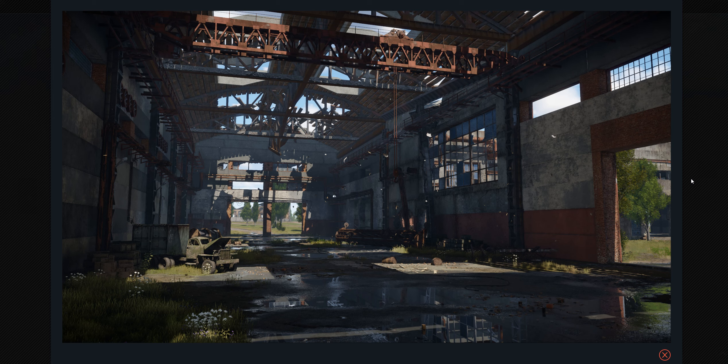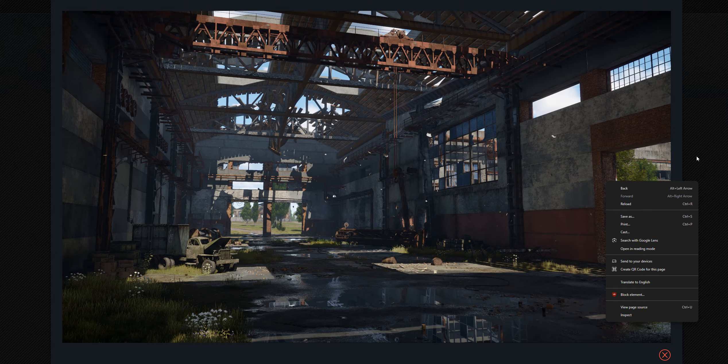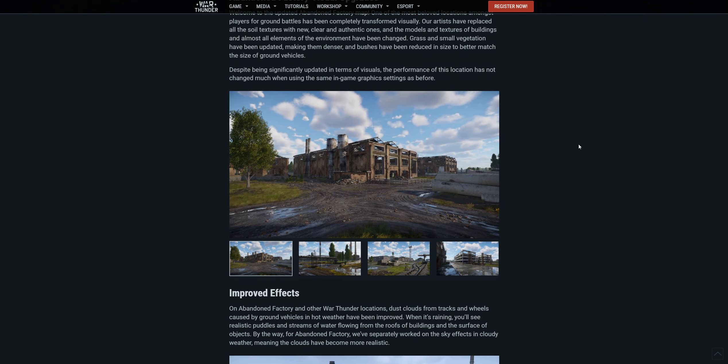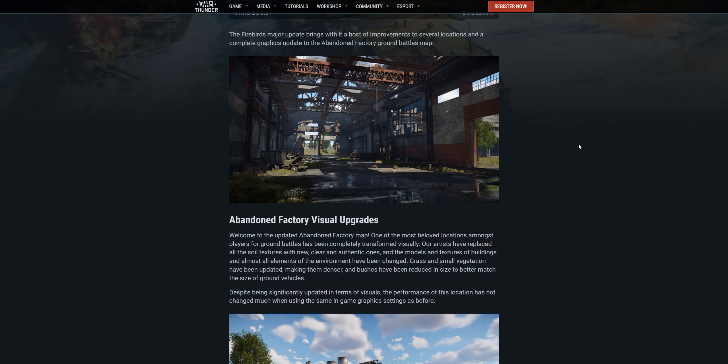We can already see a picture here. Abandoned factory is a classic War Thunder map at this point - pretty much any session you have, you're going to end up seeing this map at least 16 times. So I'm curious to see what they've done with it. It doesn't look like it's just a visual change though - it looks like they've actually updated some of the environment itself.